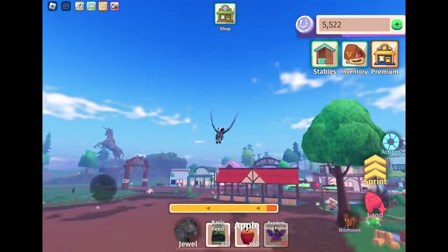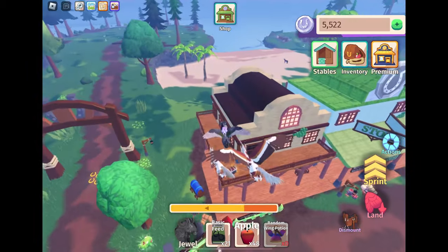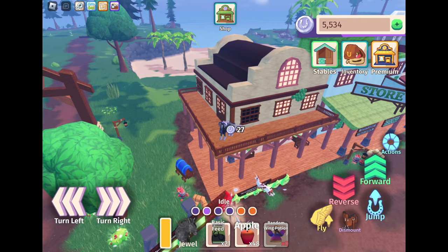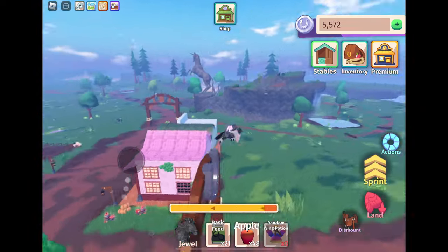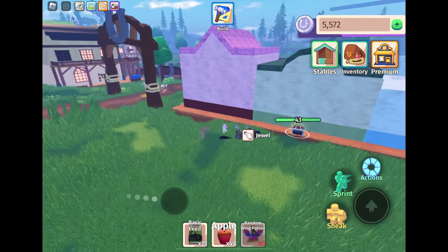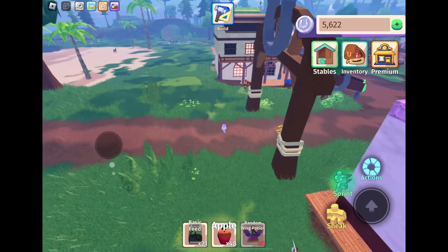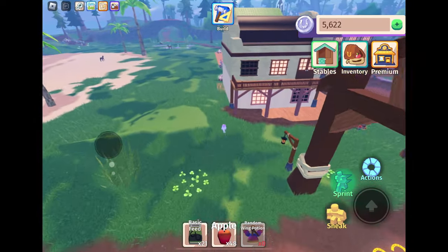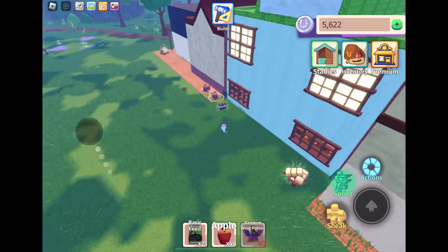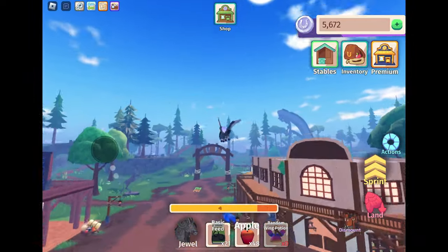Now we're going to the other side of the map where the final three town chests are. This one you do need a Pegasus, or if you're very good you could do the jump-buck emote — I've managed to get up there before without a Pegasus, but it's a lot easier to just fly up. There's one behind the pink and green building, and then I'm walking along behind the store to find the final town chest, which is here.